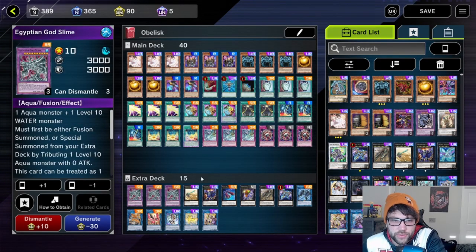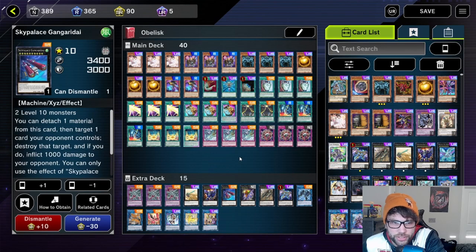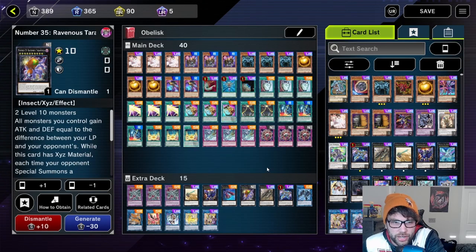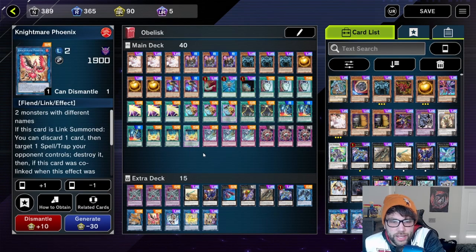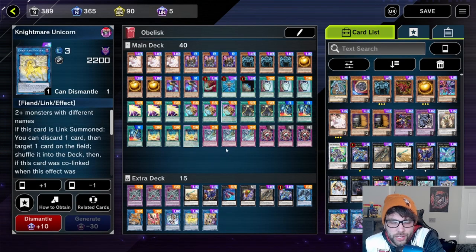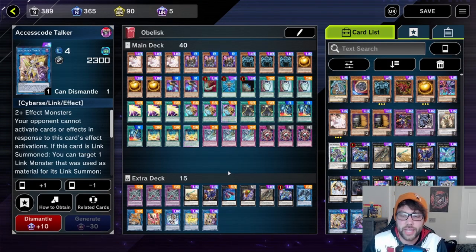For the extra deck I have three of the Egyptian God Slimes, one Super Dreadnought Rail Cannon Gustav Max, one Superdreadnought Rail Cannon Juggernaut, Sky Cavalry Centaurea, Gandora-G the Dragon of Destruction, Number 35, Leviair the Sea Dragon, Nightmare Phoenix, Masquerade the Blazing Dragon, Nightmare Unicorn, and Access Code Talker. I'm gonna be going through some gameplay after this of me using this deck.